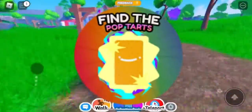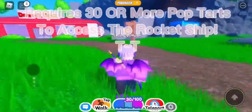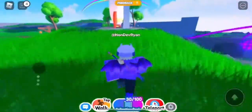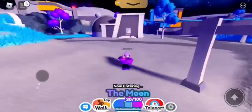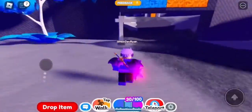In this video I'm showing you how to get the star pop tart and Robux from the pop tarts. To get this, you need to go over to the rocket ship, which requires 30 or more pop tarts. I'm not going to spend 200 Robux to go to the teleporters, but if my videos start doing really well on this game I'll absolutely buy that for support.